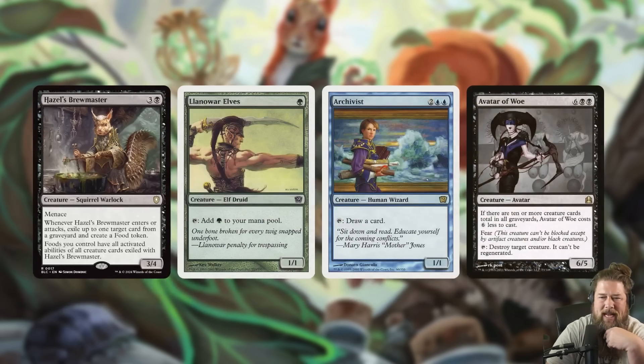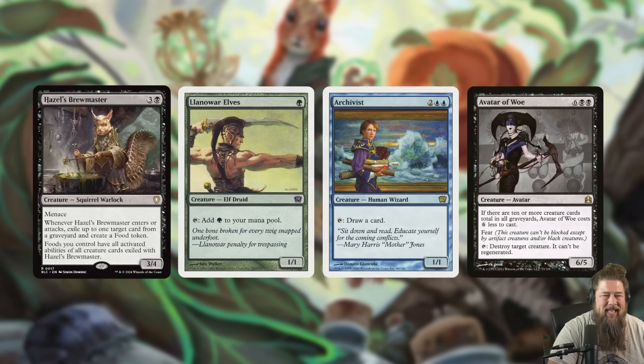So what are we actually doing with Hazel's Brewmaster? Easy mode is you can just play this card super fairly. You get a bunch of food on the battlefield — food is super easy to make. You exile a Llanowar Elves, and now all of your food tap for a green mana. Or you exile an Archivist, and now all your food tap to draw a card. Or exile an Avatar of Woe, and all your food tap to destroy a creature. That's the super fair way — exile whatever the best activated ability is and use all your food as if they had that ability.